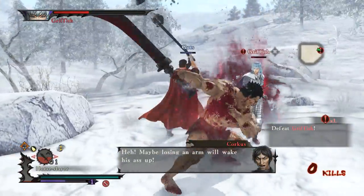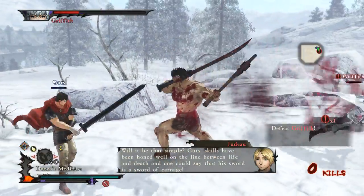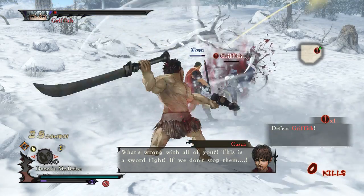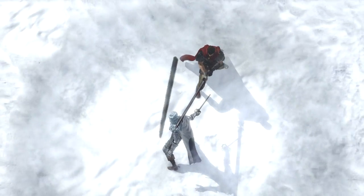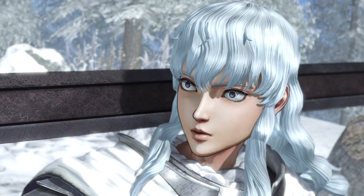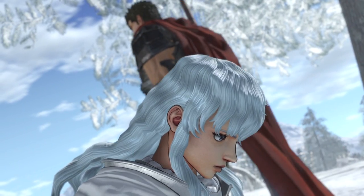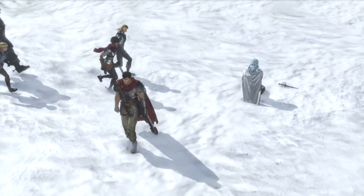All right, let's see what we got here. Death blow is pretty cool. Yeah, I think Griffith's down for the count. Tackle attack. Berserker Barrage. Honestly, Berserker — they're not worth it.